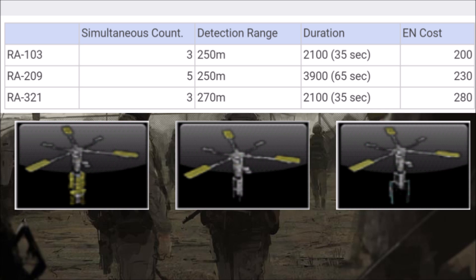In short, the RA-209 and the RA-321 are your obvious options in this category. The RA-209 has a 250-meter detection range, you can cast out 5 at a time, and they're active for a whole minute. This recon unit is highly recommended for players who want to avoid surprise attacks. It can also be a helpful tool for giving your operator a wide view of the battlefield to constantly monitor for enemy activity.